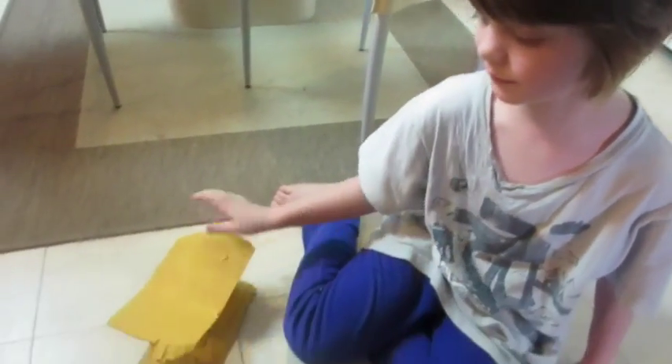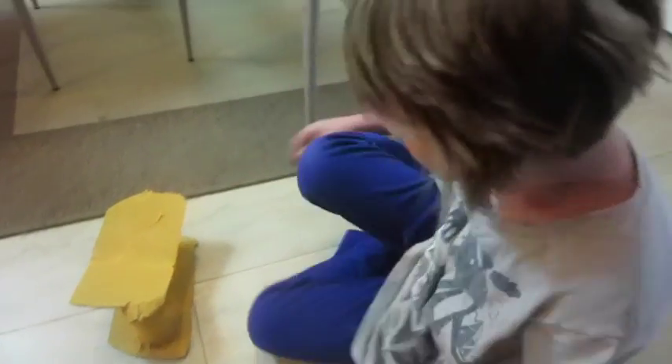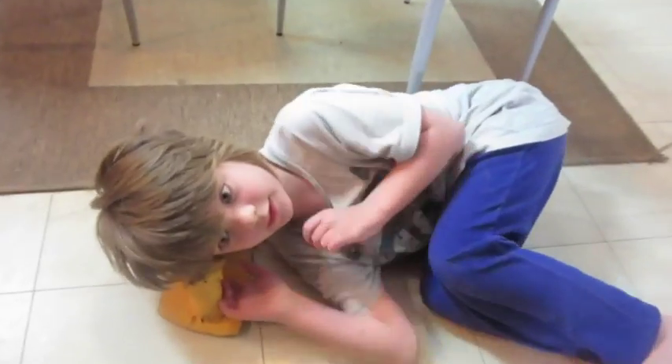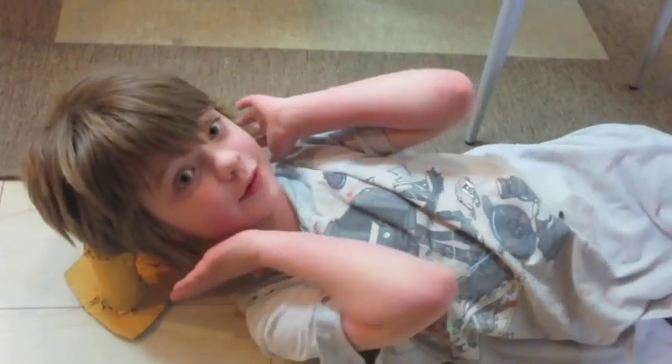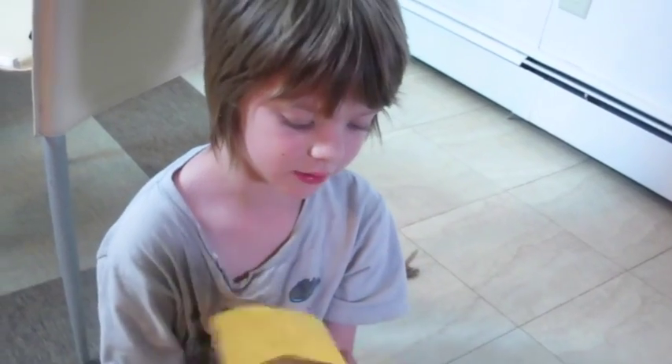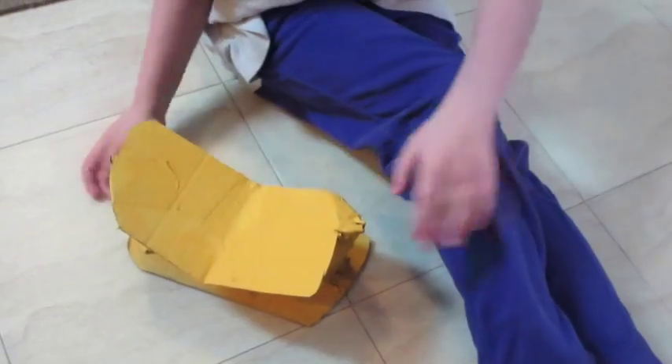This is an Egyptian headrest. So Egyptians would sleep on it — they were made out of wood or gold. Mine's made out of cardboard and tape and painted gold. So they would lay in this position and they would have to lay like this in bed. Laying like this isn't that comfortable, but they had to do it. They would put this against a bed on a bigger stool and sleep on it. So this is the Egyptian headrest I made.